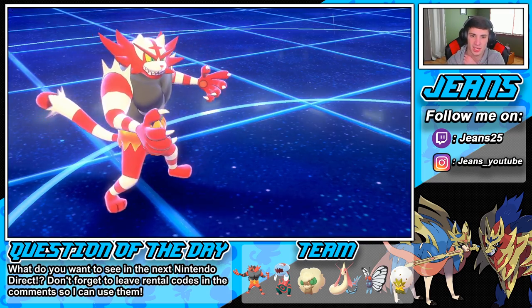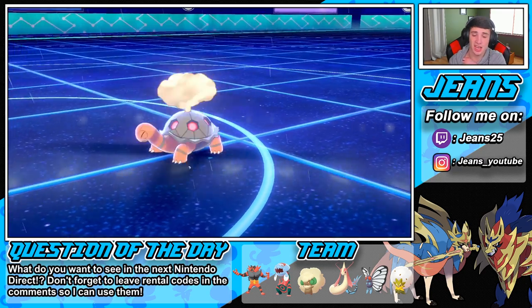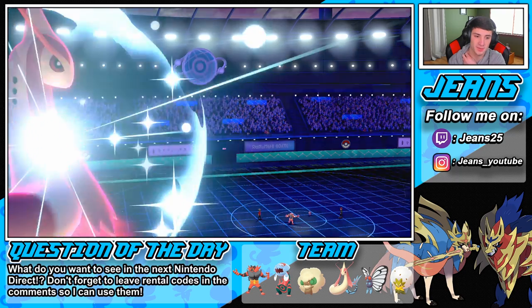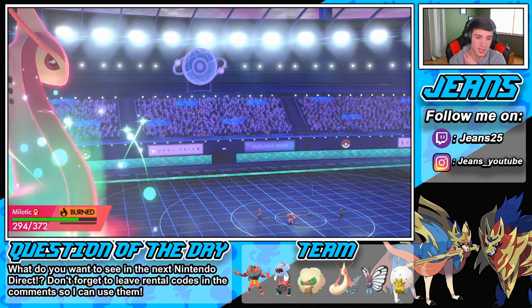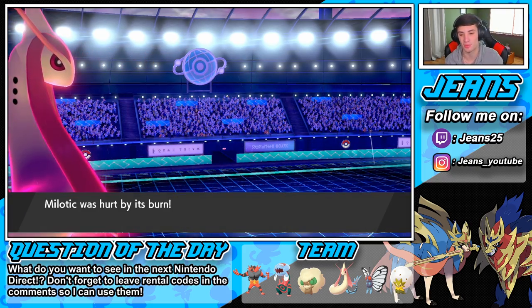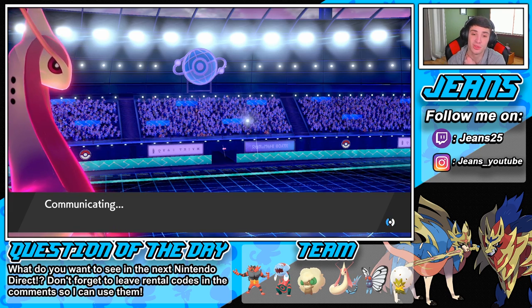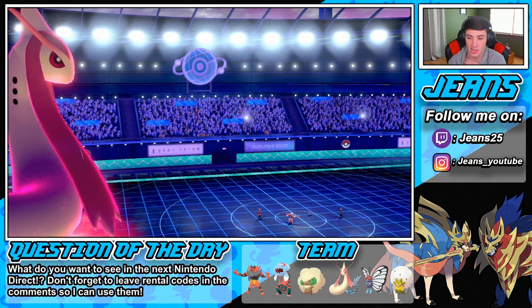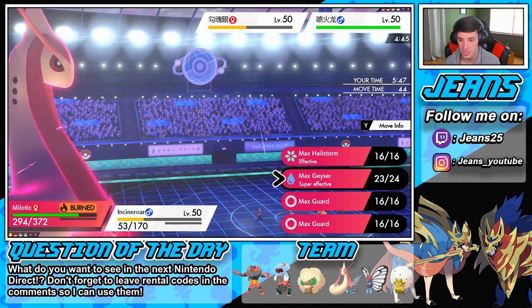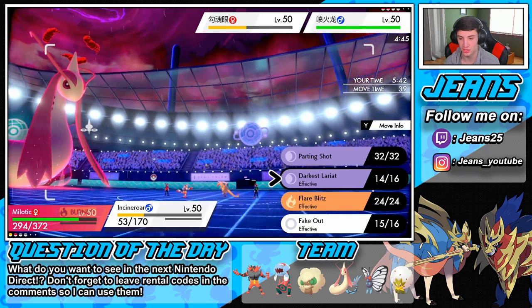He still has his Dynamax. Incineroar takes some HP — Leftovers triggers here. If he uses a Dynamax move that lowers my stats we'll just get that Competitive nature popping off. Dimensions return to normal — I think he's gonna set the sun again with Sunny Day. Here goes Charizard. I'm gonna take out the Sableye — I think he's gonna go Sunny Day — and I'm just gonna transfer it right back. No I'm just gonna go Darkest Lariat, take out this Sableye, leave me alone.